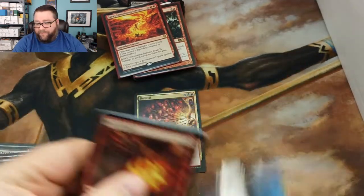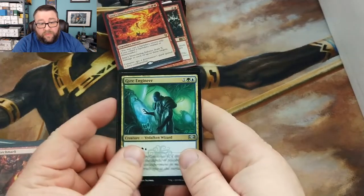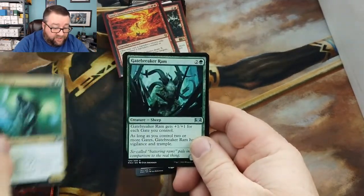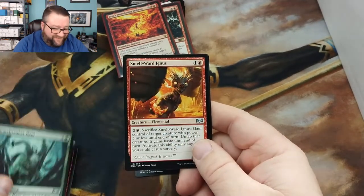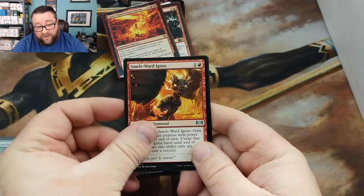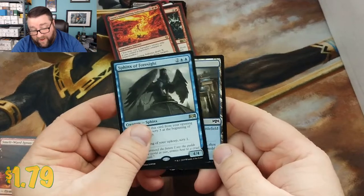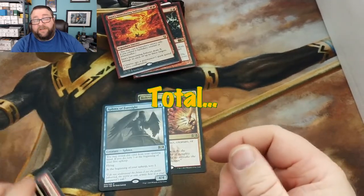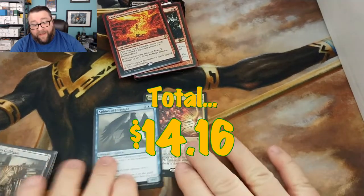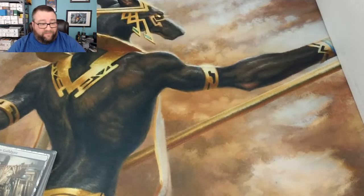Let's see what we got in the next pack. We got a Gruul Engineer, Gatebreaker Ram — I hate playing against that, you know what I'm talking about — Smothering Tithe, and a Sphinx of Foresight — that's not bad. I honestly thought there was a foil back there by the thickness; my apologies. But not bad, boys, not bad! That was MTG Hermit — thank you very much for being a patron.